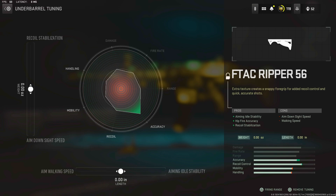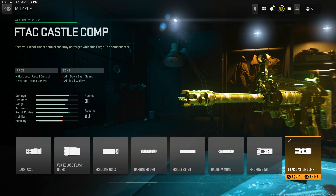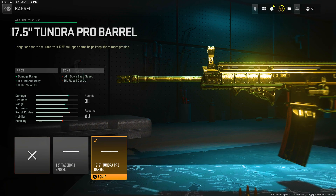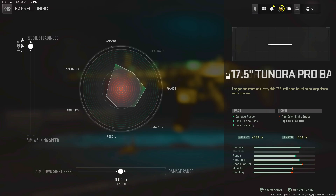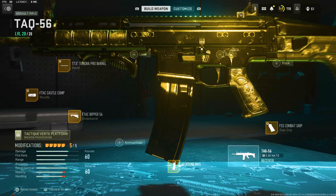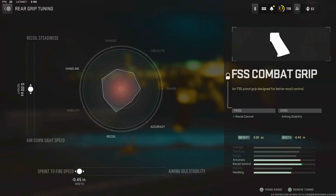Next we have the FTAC Castle Comp — basically a compensator giving less vertical and horizontal recoil, at the cost of ADS and aiming stability, but it's worth it. Tuning: gun kick control to the highest, because gun kick in this game is crazy, and I left the other side the same for ADS and recoil stabilization balance. Then the 7.5-inch Tundra Pro barrel for damage range, hit-fire accuracy, and bullet velocity; tuning is highest recoil steadiness with ADS and damage range balanced. Lastly the FSS Combat Grip for more recoil control. Tuning: sprint-to-fire to the max with recoil steadiness and ADS balanced out.